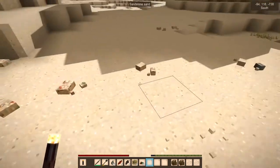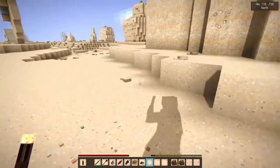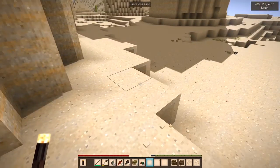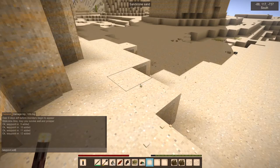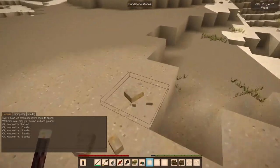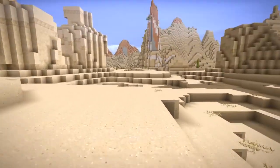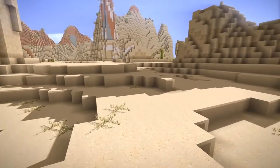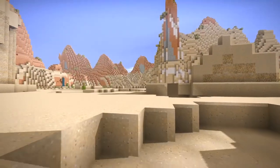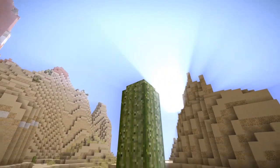We definitely got enough for our first couple tools. So that's good. I don't wanna pick up more than a stack of nuggets. A stack of nuggets is not 64 — it's 128, I think. I feel like this world, even though it's a barren desert for the most part, is still so beautiful. We've got the beautiful music playing as well. It's a perfect day as the sun is setting.